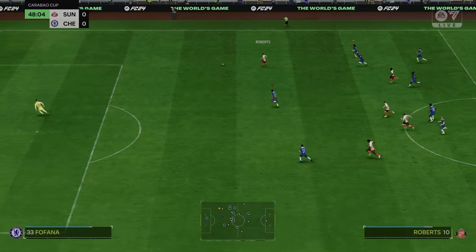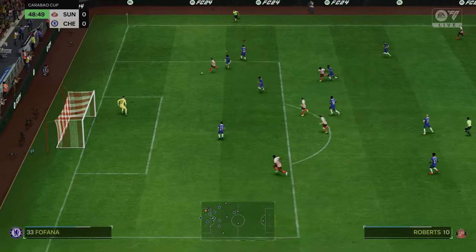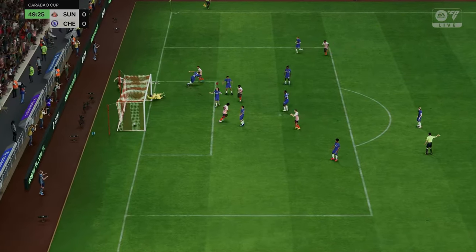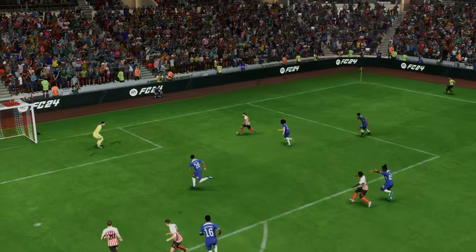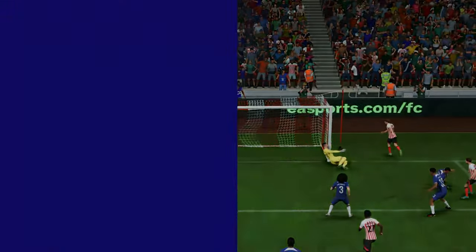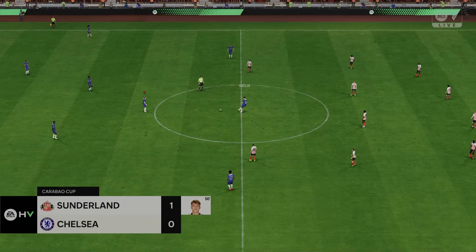Here comes Sunderland now — Roberts with the ball, Fana chasing back but Roberts goes around him, squares it, and they've scored. Sunderland make it 1-0. That is poor defending from Chelsea. Colwell diving in and missing, the keeper getting beat at the near post. We find ourselves 1-0 down against Sunderland.